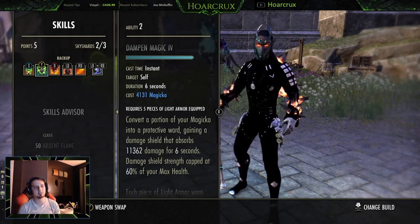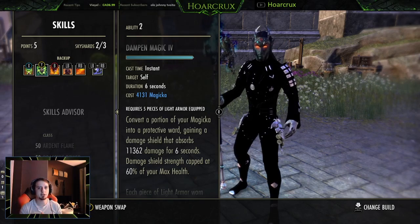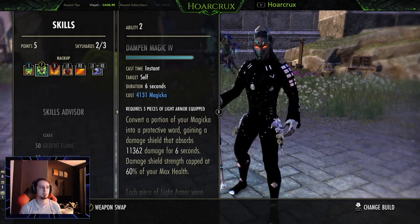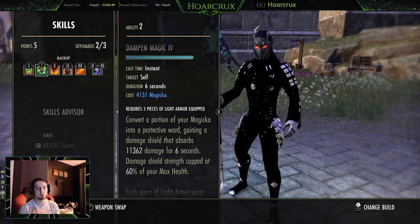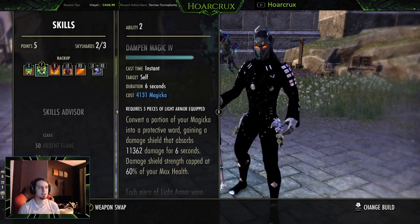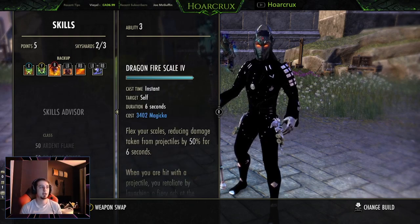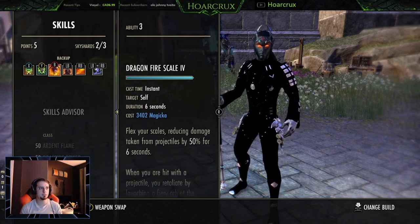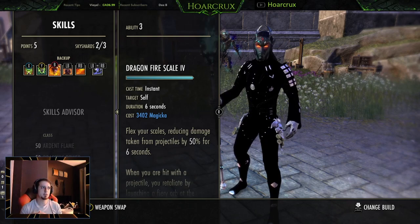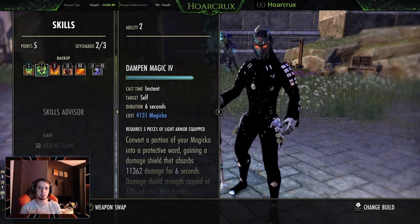Now the only snafu to this build is if you're caught without a Dampen shield up or you're caught not blocking, you're going to get absolutely leveled by a Stamina spin-to-win combo. It's very important to know your class matchups, know when to block, know when the burst is coming so you can get this ward off. You don't have to keep this up at all times — you are tanky enough to casually survive, especially against Sorcerers in this Sork-heavy meta. I do run Wings and Rapid Regen. If you're against Sorks or Mag Blades, you can survive their burst combo just fine with Dragon Fire Scale and Rapid Regen.